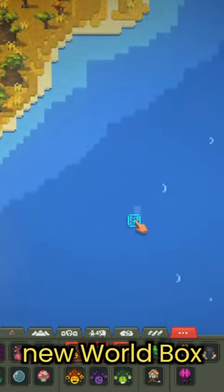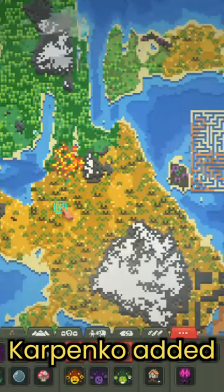Did you know that after the new World Box update, the creator Maxim Karpenko added a secret QR code that can earn you the free premium of the game?